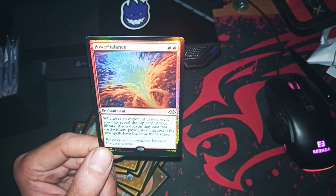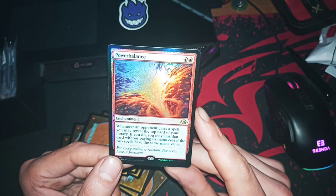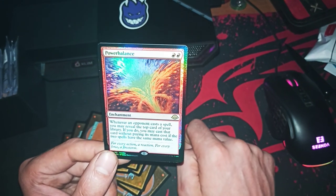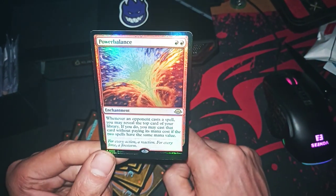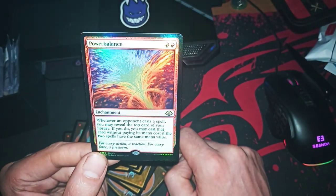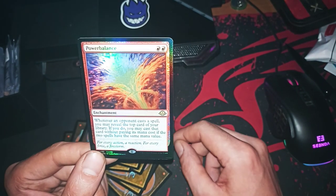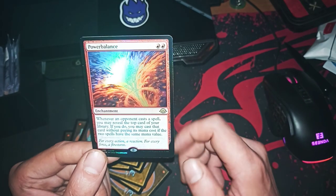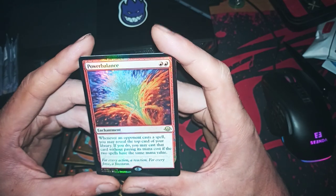Whenever an opponent casts a spell, you may reveal the top card of your library. If you use something like Sensei's Divining Top or Scroll Rack, this can be more than broken. I think you just cast your spell for free by managing the top of your library. This can be very very good in the correct deck.